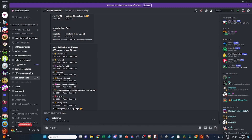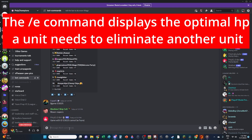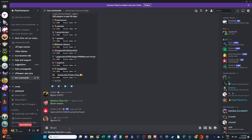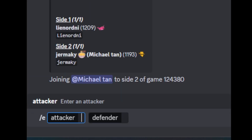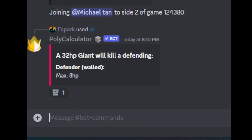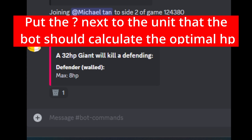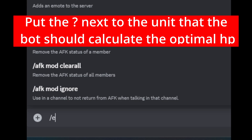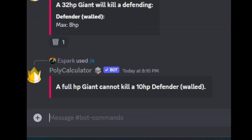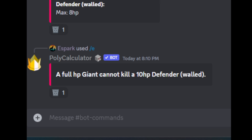The elim command displays the optimal hit points a unit needs to eliminate another unit. You do this by putting a question mark next to one of the units with the elim command, either the attacker or the defender. So do slash E, giant for 32, then defender W with a question mark. This returns the hit points for the strongest walled defender a 32 hit point giant can kill. You can also do it the other way — use slash E, giant question mark, defender W with 10 — to see the minimum hit points a giant needs to kill a walled defender with 10 hit points. Sometimes the bot tells you that it cannot be done, so don't bother trying.